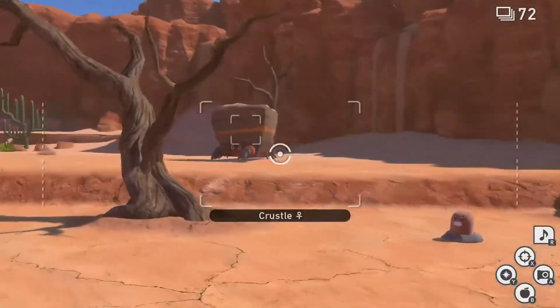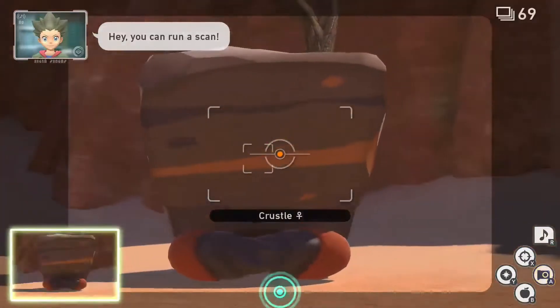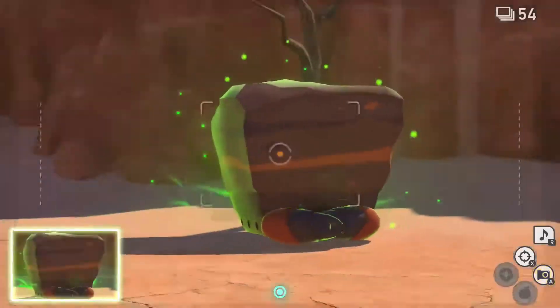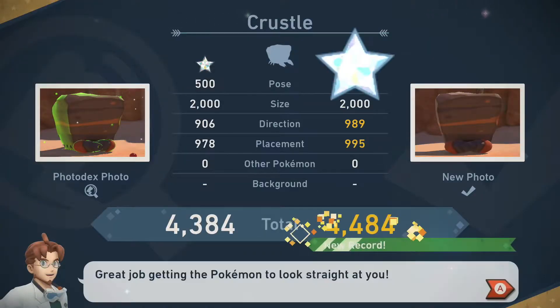For 1-star, go to the Badlands during the day on level 1 and breeze through until you reach the giant boulder near the beginning. Once you reach the giant boulder, look to your right to see a Crustle retreating into its shell. While the Crustle is sitting there, hit it with an Illumina orb and unload your camera while zooming in and centering it in frame for an easy diamond rating.